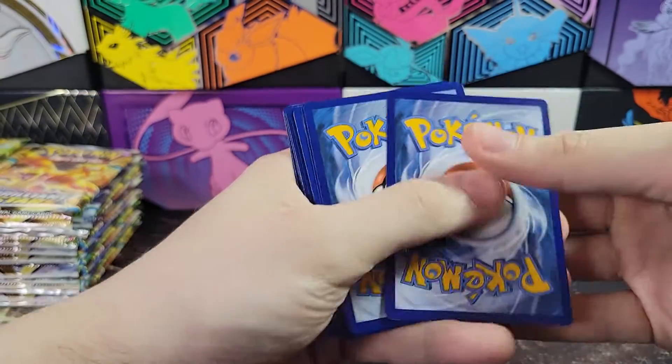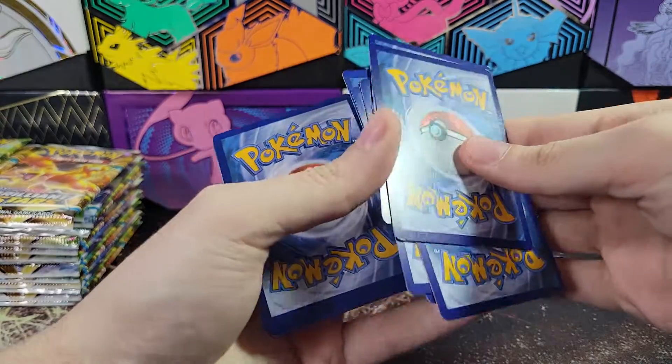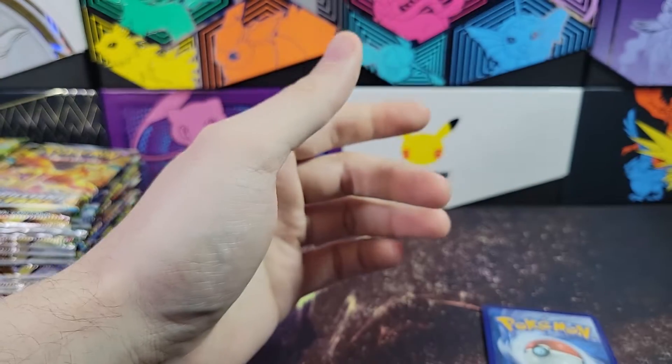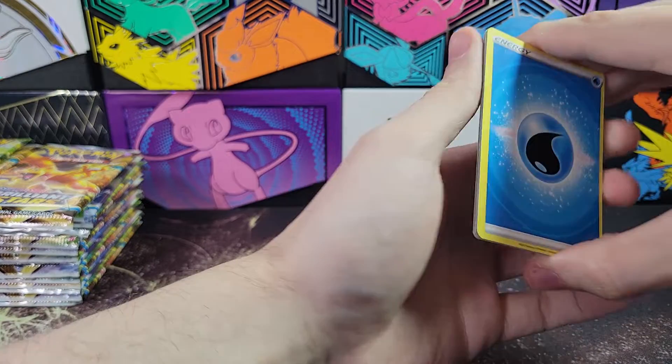There you go. One, two, three, four - and then we'll take these two. That means these ones should just be five commons. Yes, okay. So that's how I'm going to do the trick for this set, and probably the next few also, because they're all going to be like that.